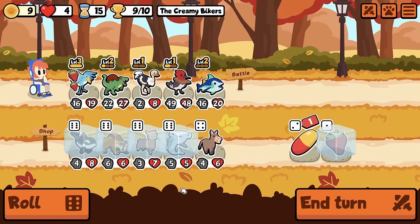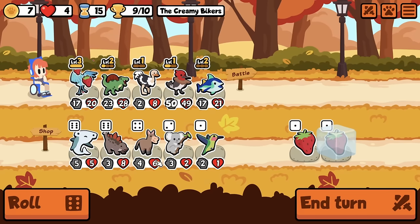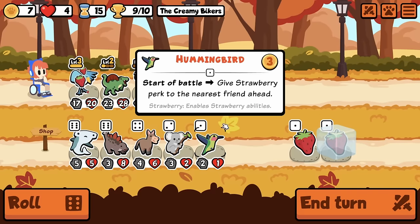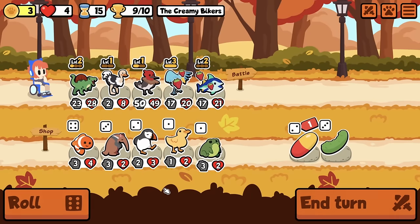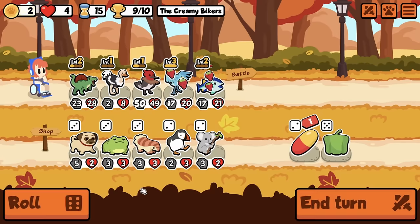I might buy this Strawberry if I can find a Tier 6. So it just changes them all — okay, that's cool. I dig that. I can get behind that. That's interesting.